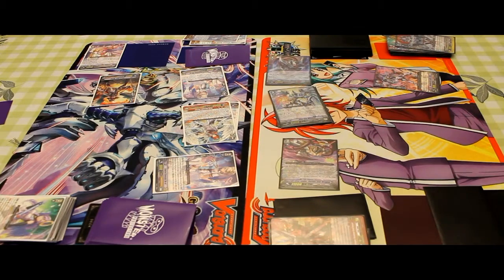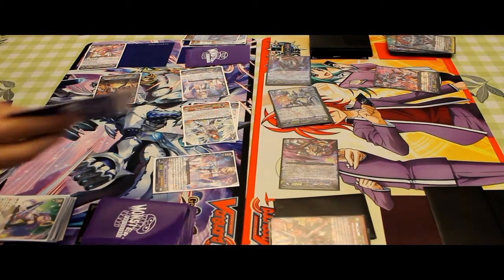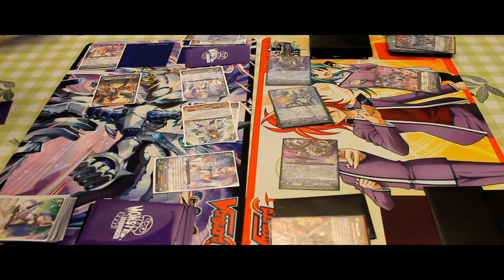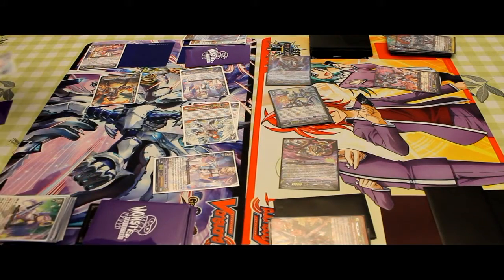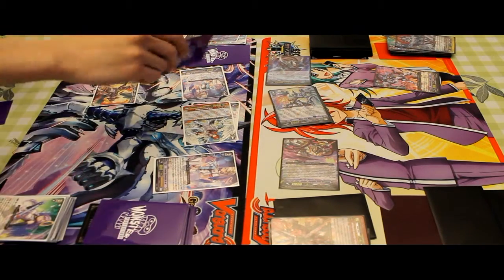I don't guard. All right, then checking the Triple Drive. First check: Draw trigger, 5,000 points. I draw a card. Heal trigger, 5,000 points. Wait, sorry — the heal doesn't count. Stand trigger, 5,000 points. Stand.